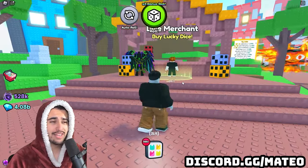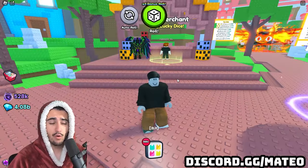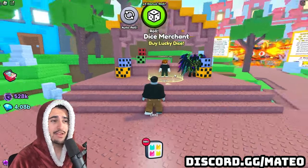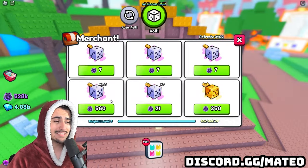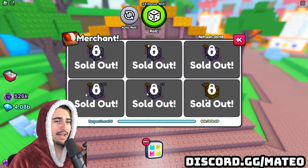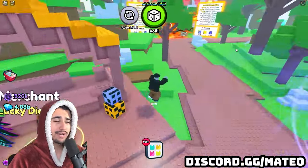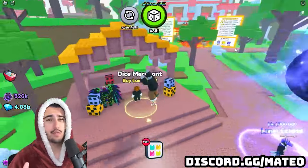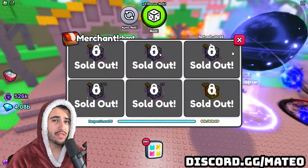Unfortunately, there's no special way to actually increase your economy mastery super fast. The best overall way is to just AFK opening this dice merchant, which is already what you're going to be doing in order to get the best odds at getting one of these Titanics in the first place. So once you go through and buy all of these dice, you'll see that your economy mastery levels up pretty quickly. I think if you do this over the span of one or two days, you're going to hit the max mastery.